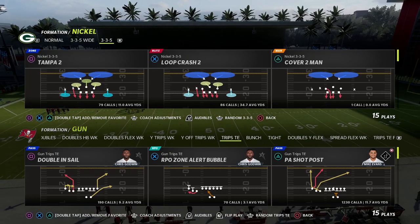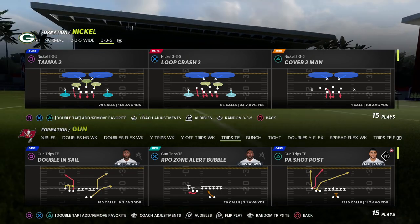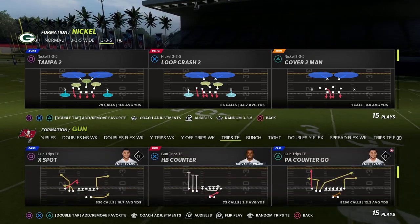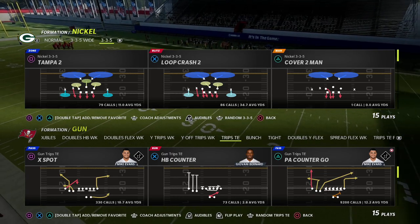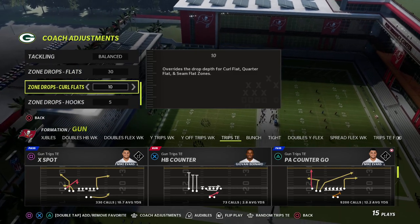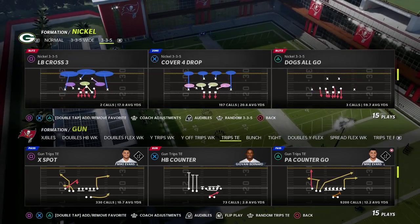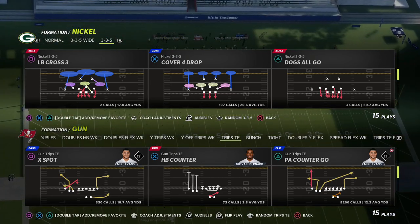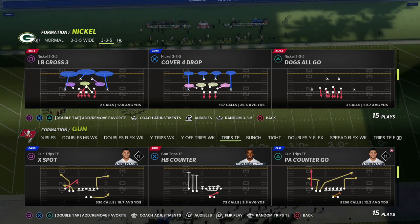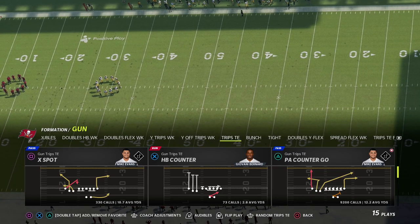If you're new to the channel, my name is Cody. I'm in the Detroit Lions offensive playbook and we'll be looking at the play X Spot out of Trips Tight End. I'm going to show you how to use this route to get over the top of 30-yard clouds and 30-yard flat zones, and also how to use it to beat man-to-man. This route is one of the most important routes in Trips Tight End this year, and not very many people are taking advantage of it.